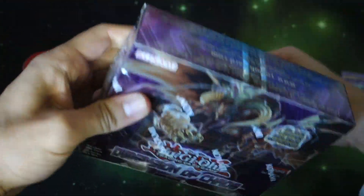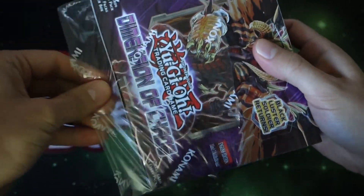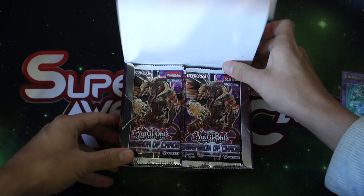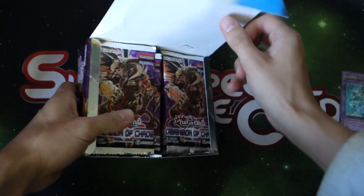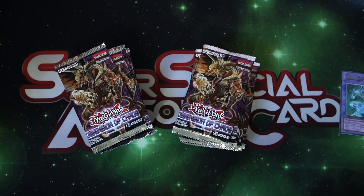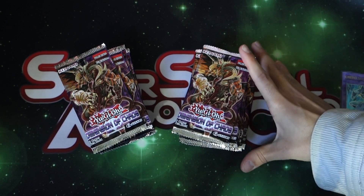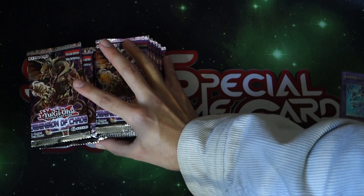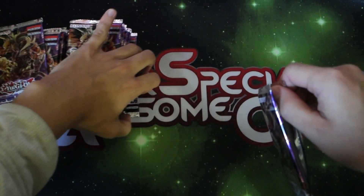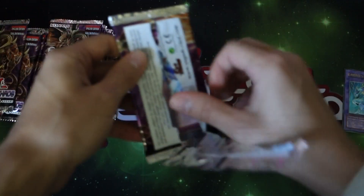Some of you guys were asking about the website — it's superspecialawesomecards.com, I'll link it down below in the description box as well. But yeah, we got a team and there's a website, it's pretty cool. Anyway, let's go ahead and open up this box! What we're hoping to pull is the Dark Destroyer — we got to get one of those.